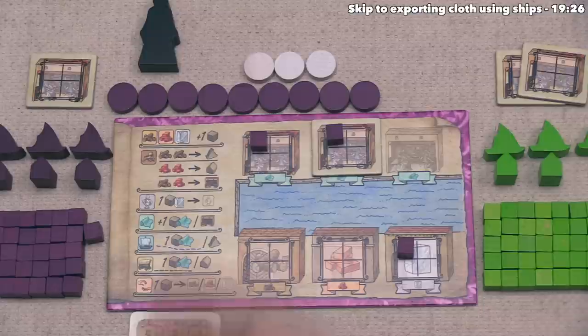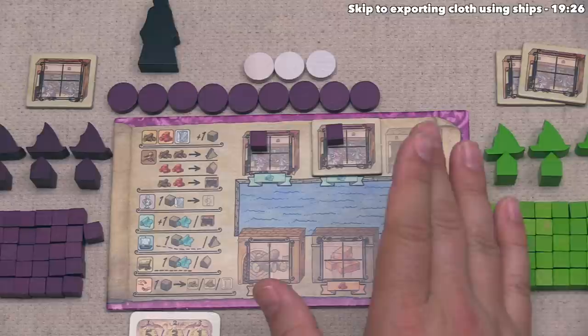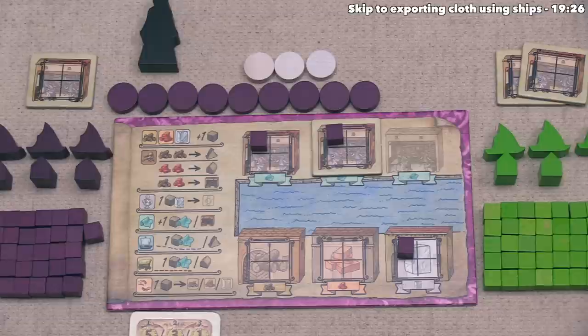Overall I think this was a pretty good setup turn. Now that we have this cloth, we do want to export it. In order to do that, we are going to need a ship or a trading house, and currently we don't have either of those. Our turn is done, but we definitely need to keep that in mind for our future turns.